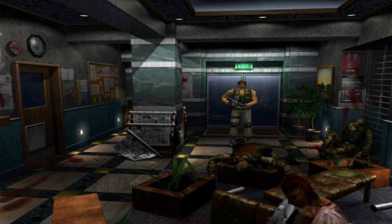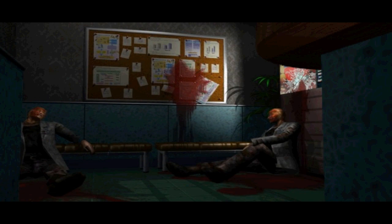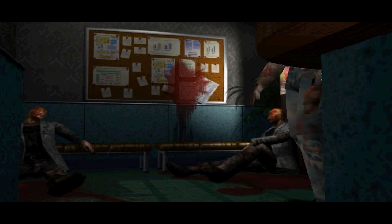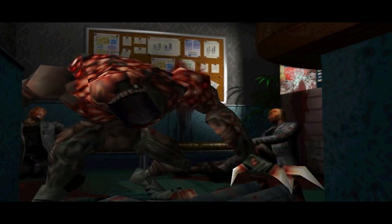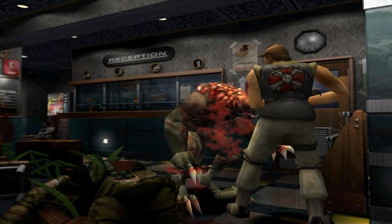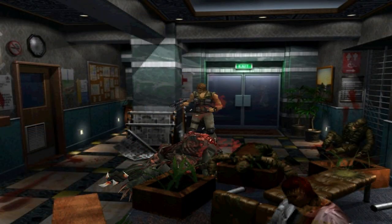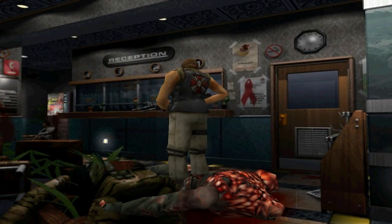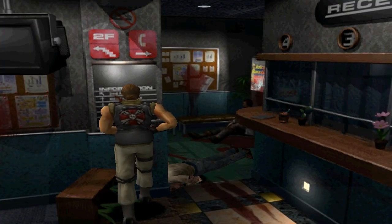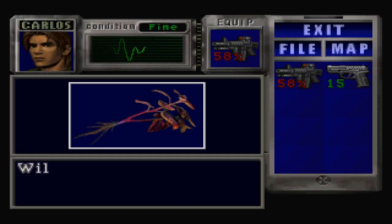Here's the hospital, and for some reason the Umbrella Corporation decides it's okay to just store one part of the vaccine used to create this virus that they want to use to take control of the world. I'm not sure if it's just the regional version I have, but in this version that hunter was actually supposed to cut that zombie's head off and it didn't happen, which is really unfortunate because that's a really awesome cutscene to introduce an enemy.